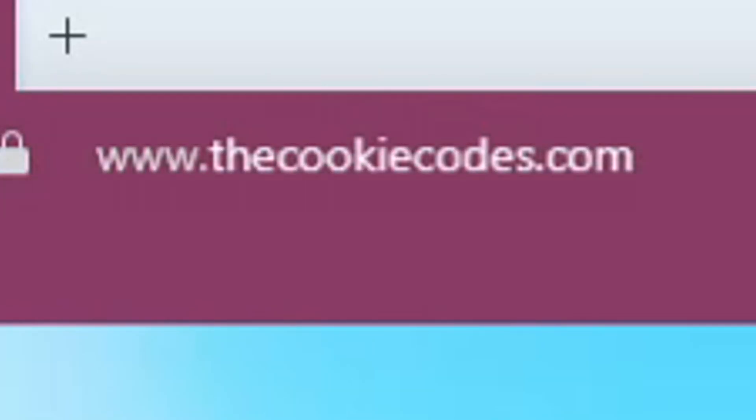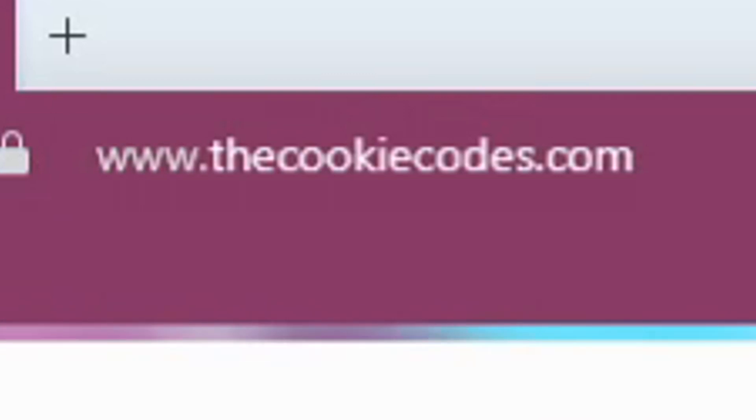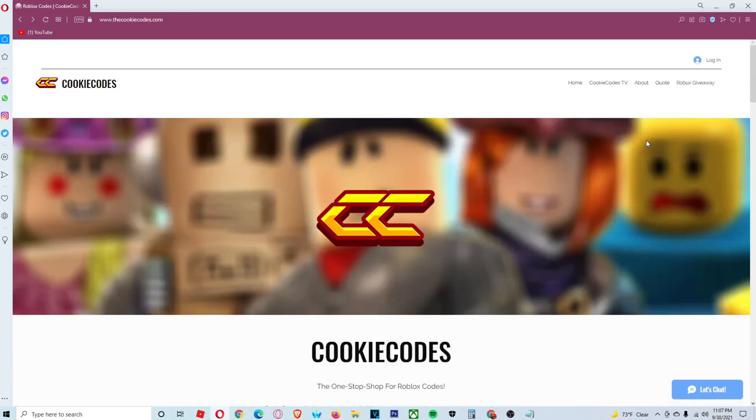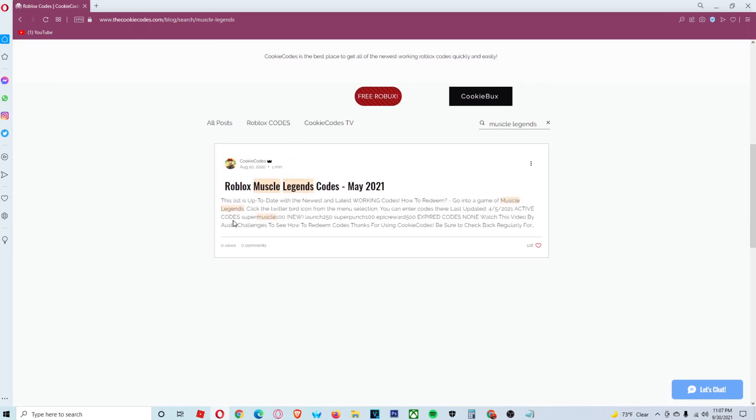What we're going to do is come over here to my website called thecookiecodes.com — this is the first link in the description down below. Once you're here on the website, come down to the search bar and search up the words 'Muscle Legends.' That's going to load up the Muscle Legends code post, where we'll find all of the working codes inside of this game.